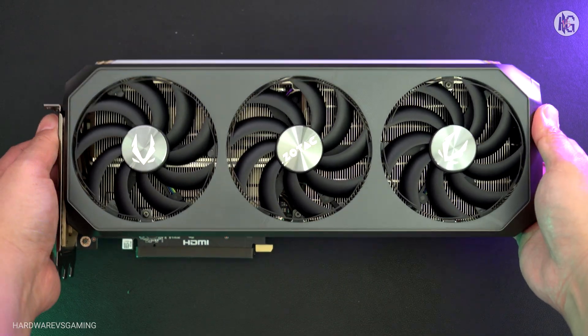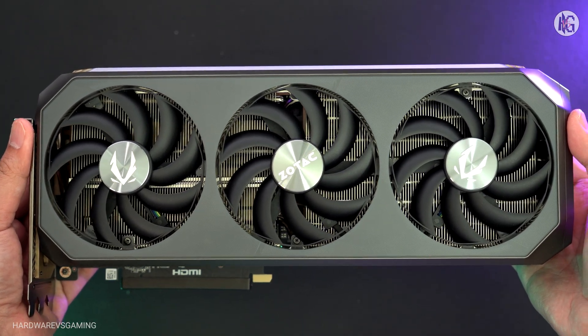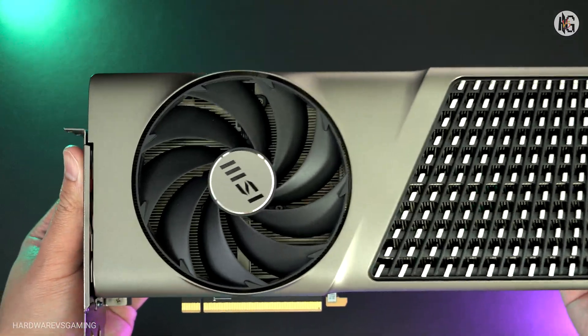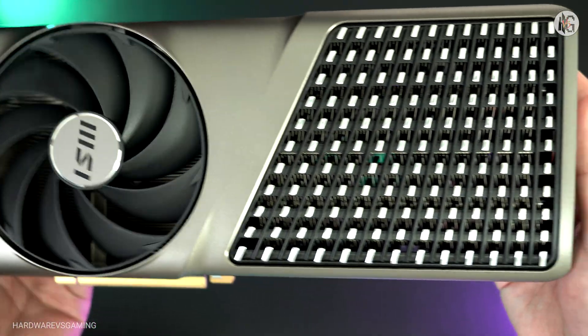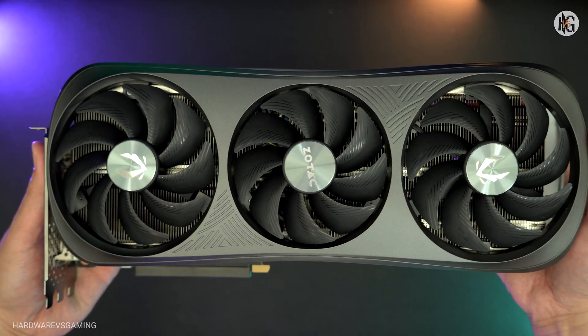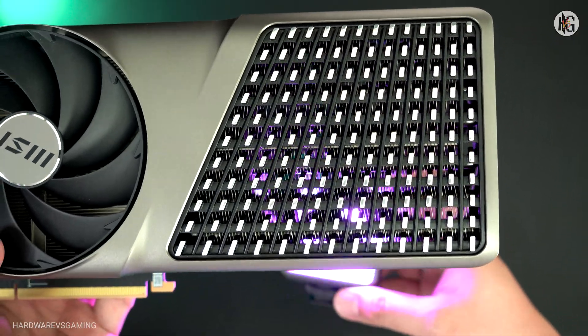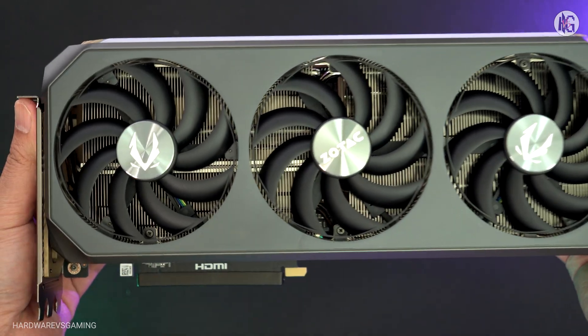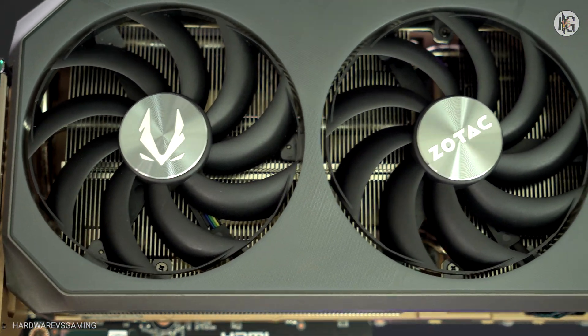Hello gamers, today we're comparing the new GeForce RTX 5070 Ti to the previous generation RTX 4080 Super. If you recall, the RTX 4080 Super and the original RTX 4080 offer nearly identical performance, with the Super getting only a slight spec bump. The biggest difference between the two was the price drop, from $1,200 down to $1,000.